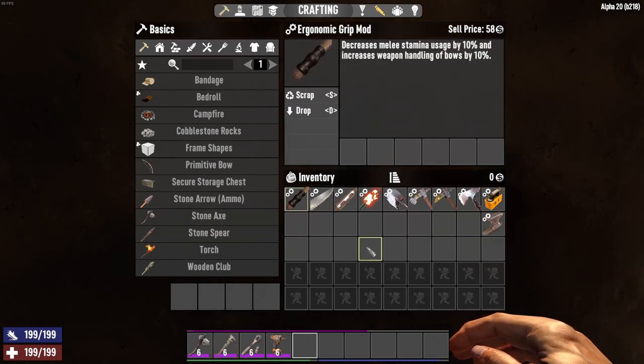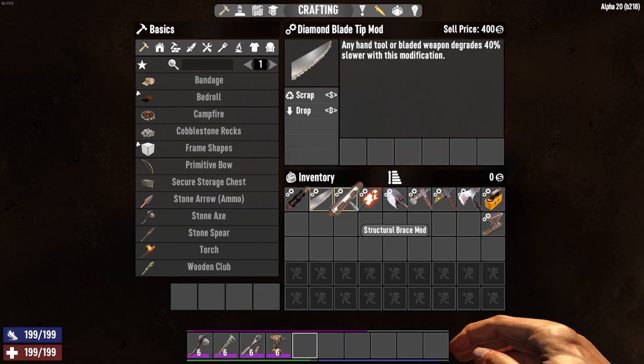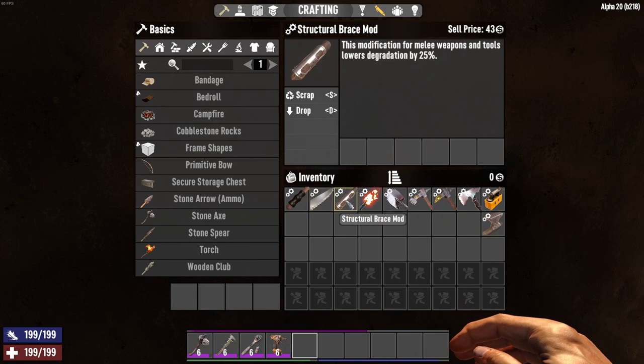So let's take a quick look at the mods that we can put in the disassembly tools. Ergonomic grip mod reduces melee stamina usage by 10%, so that's important. We have the diamond blade tip mod that will cause the tool to degrade 40% slower — that's beneficial. We have the structural brace mod, which is very similar to diamond tip, and it causes tools to lower degradation by 25%. My understanding is you can use either or, but you can't use both of these mods at the same time.